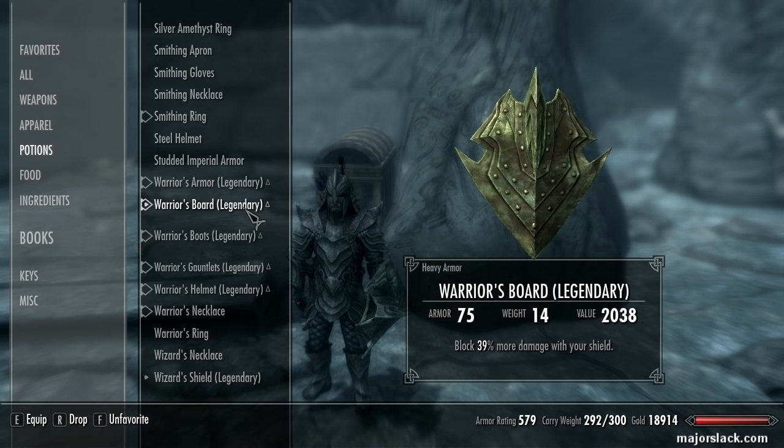The shield is enchanted with the Fortify Block enchantment, so my shield is blocking 39% more damage. That's my warrior shield. I also have a wizard shield enchanted with magic resistance, so I just swap between these two as the situation requires. If I'm going up against melee enemies, put on the warrior's shield; if I'm going up against mages or dragons, put on the wizard's shield.